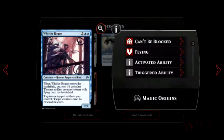Whirler Rogue — Rogue Human Artificer. When Whirler enters the battlefield, put two 1-1 colorless Thopter artifact creatures onto the battlefield. Tap two untapped artifacts you control to make target creature unable to be blocked.